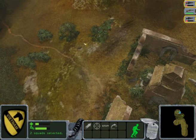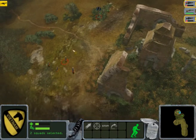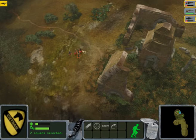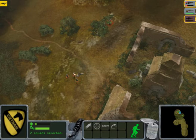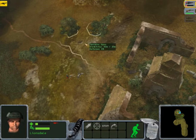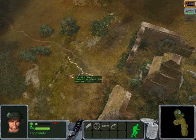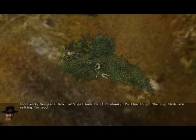VCs are obviously coming, so now I'm trying to ambush the VCs and wait for them to arrive. As you can see, they are coming, so now I'm trying to shoot them. As you can see, my men are not going to survive this battle — even though I am in the bushes and the VC is in the open. But still I'm losing my men.